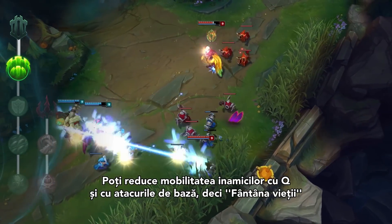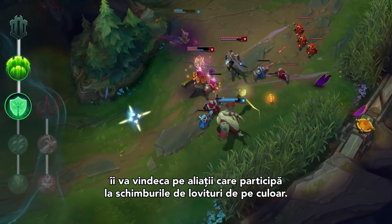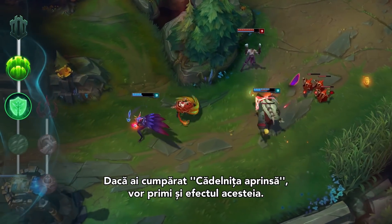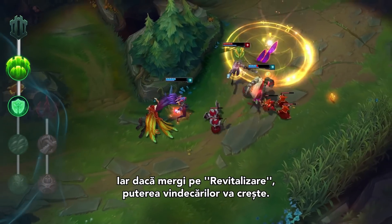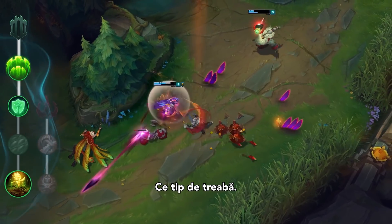Both your Q and your basic attacks impair enemy movement, so Font of Life will heal your allies when they follow up on your trades in lane. If you've got an Ardent Censer, they'll get its effect as well. Taking Revitalize will make these heals even better. Wow, what a guy.